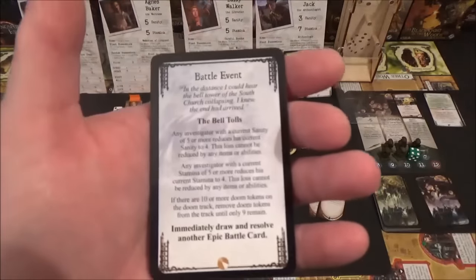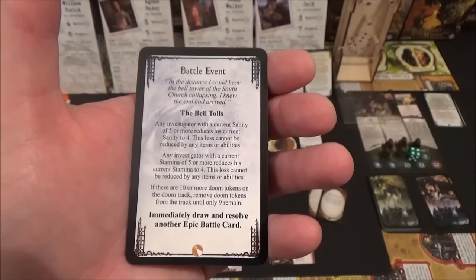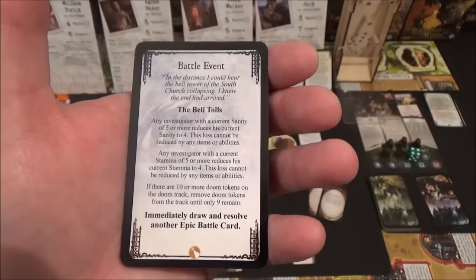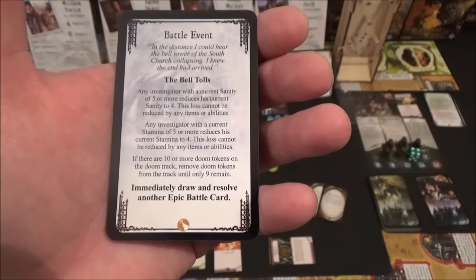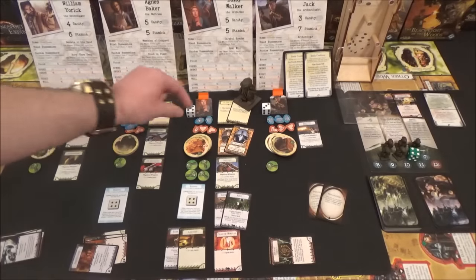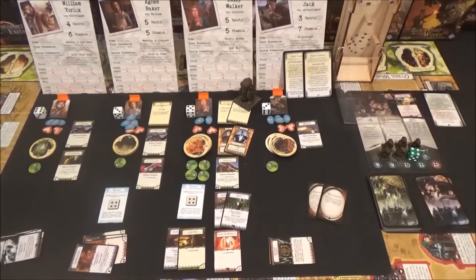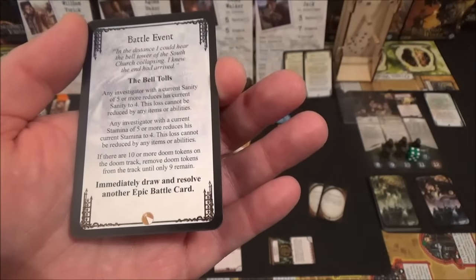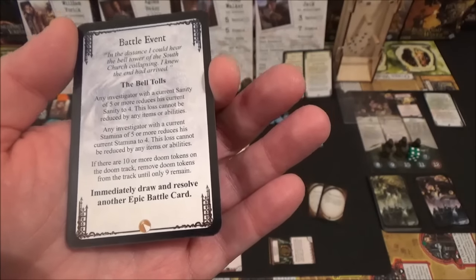A battle event now: 'In the distance I could hear the bell tower of South Church collapsing. I knew the end had arrived.' Any investigator with a current sanity of five or more reduces his current sanity to four - nobody has that. Any investigator with a current stamina of five or more reduces his current stamina to four - so that is Agnes, William, Daisy, and Monty. If there are ten or more doom tokens on the Doom Track, remove them till only nine remain. At least we can discard this one - it doesn't have to stay in the game.